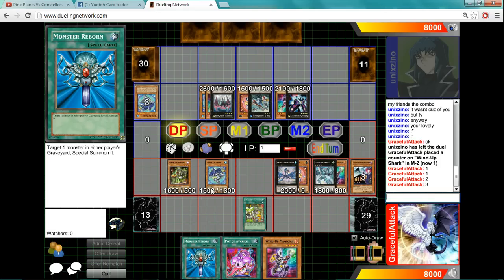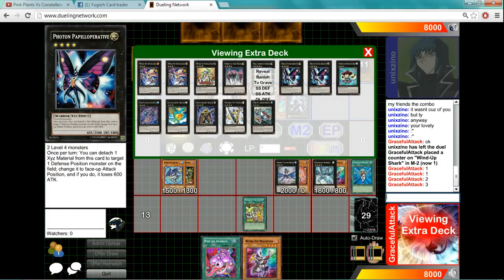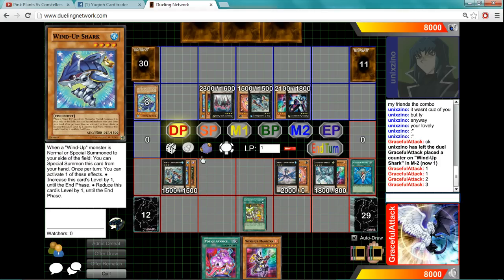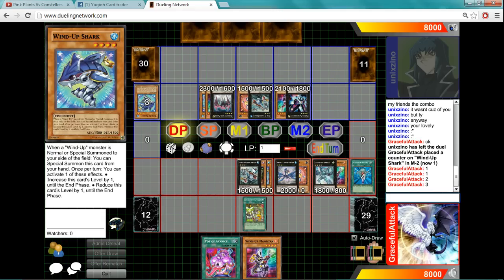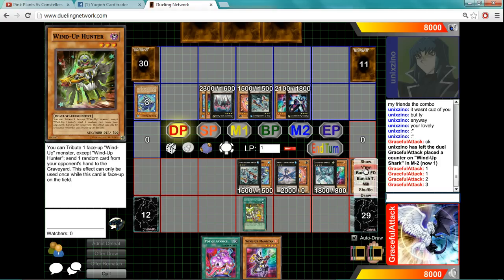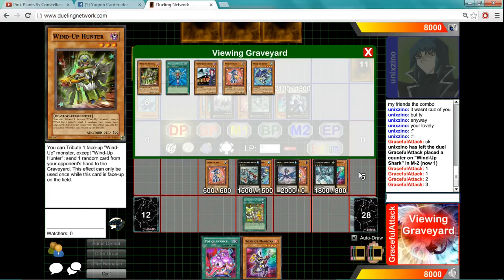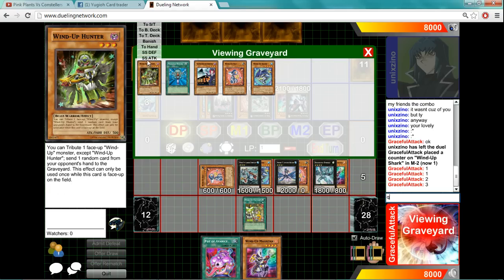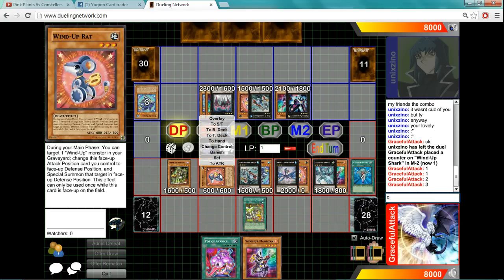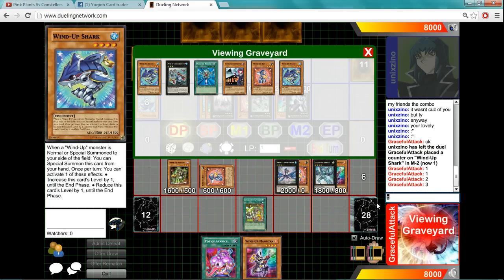My bad — so we'll just send this to the Graveyard. Overlay. Get our Zenmighty. Use his effects. Overlay. And we'll bring out the Rat. And use Rat's effects, and summon Hunter. And use Hunter's effects. Send those to the Grave. We hit four cards so far.